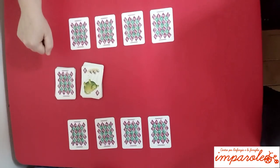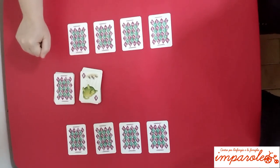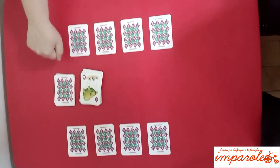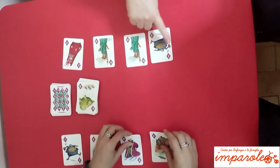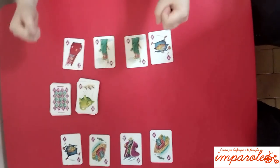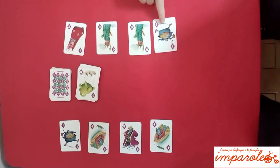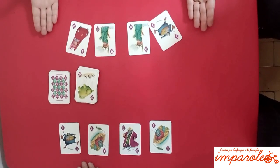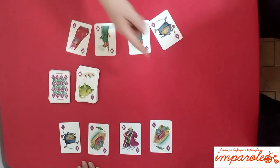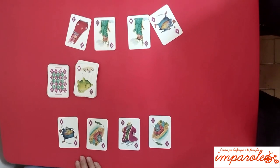The game ends when you think that your score is lower than your opponent's. How? By knocking on the table and saying 'Ratatatat Cat' at the end of your turn. Obviously, it works if you play with the regular rules with all the cards face down. Check the total score of your cards and your opponent's — maybe you were strategic and lucky enough to have the lowest score. And if not, do not despair — start a new game and have fun.